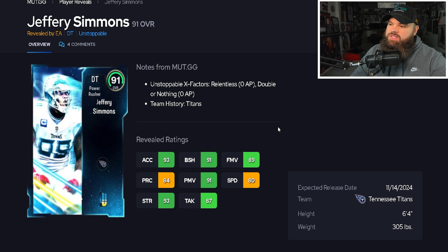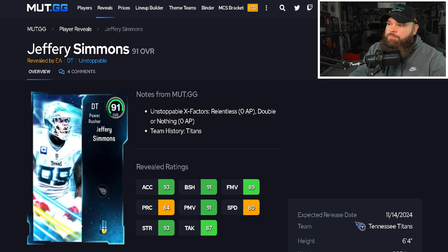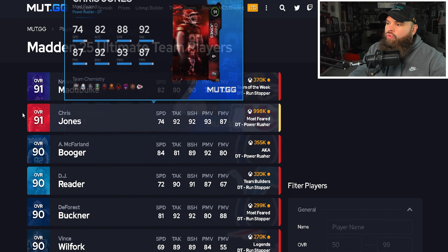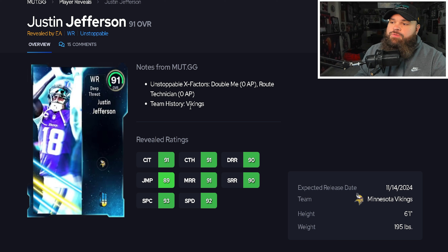Now into the 91 overalls. First up is defensive tackle Jeffrey Simmons — six foot four, 305 pounds, 80 speed but 93 acceleration, and acceleration is probably even more important for defensive linemen. He has 91 power moves, 91 block shed, 89 finesse moves, plus unstoppable X-factors that stay active the whole game, like Relentless or Double or Nothing. From a pure rating standpoint he wipes everyone at defensive tackle — placing Jeffrey Simmons in best in position.